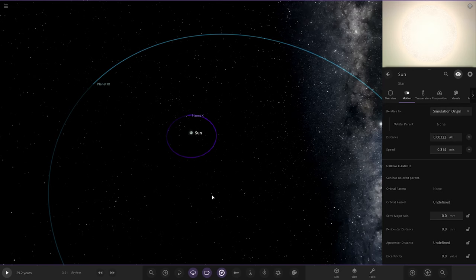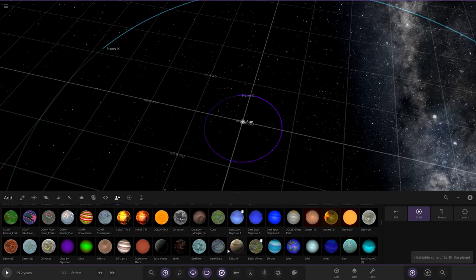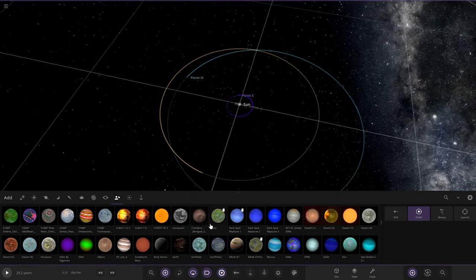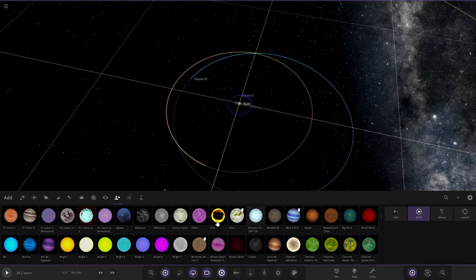Next up: Nibiru. That was the one I was trying to think of last time — I just couldn't remember the name. This is effectively like an alternate planet X theory, but most concepts show it as a rocky planet, not a gas giant, so we'll make a separate object for Nibiru. The concept always shows it as a rocky object that would collide with Earth, so I think it would be more of a super Earth kind of object. There was a conspiracy theory it was going to collide with Earth in 2012.